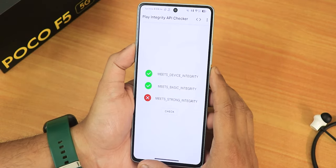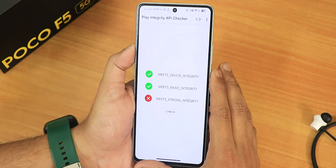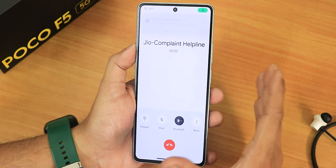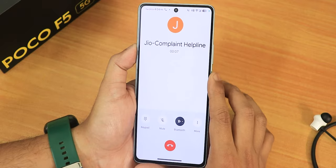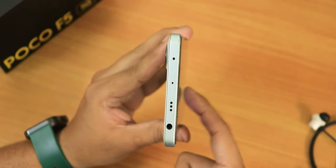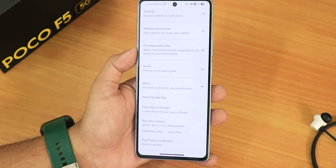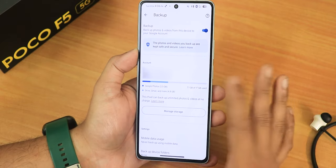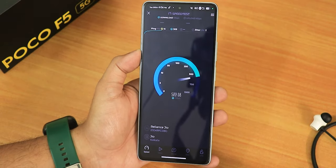With Play Integrity Checker, both device integrity and basic integrity are passing. I haven't had any issues with banking apps. VoLTE calls are working perfectly fine. The Google Dialer is included, and call recording is working perfectly. The IR blaster is also working great. Google Play Store shows the device as certified, and in Google Photos you get unlimited photo and video backup. 5G is working flawlessly as well.